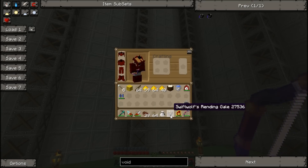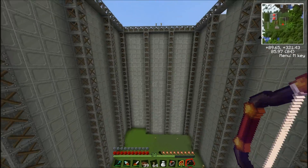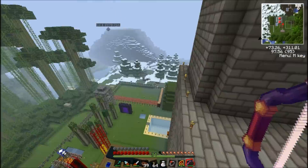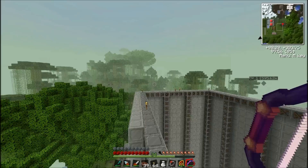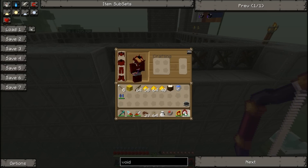Me and my friend have the flying ring — the Swift Wolf's Rending Gale — and Nick Scout has a jetpack, which we used to use back in the olden days. And then I've got my Miracle Eye right here.